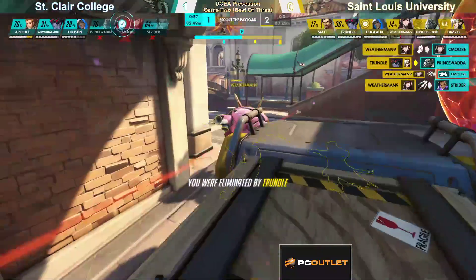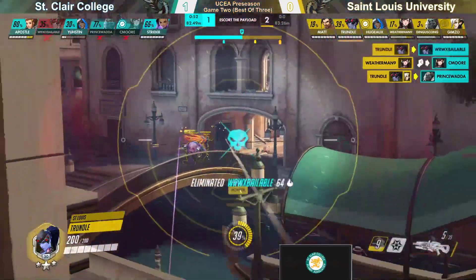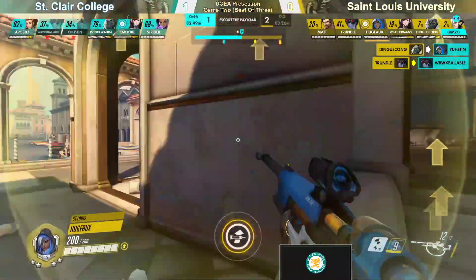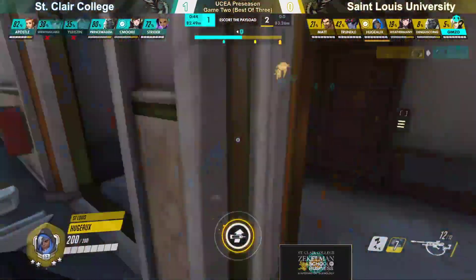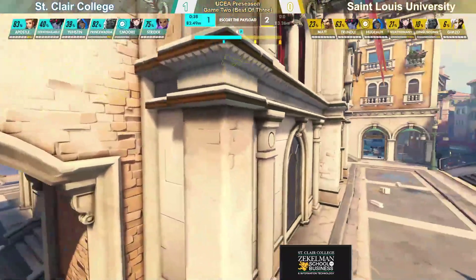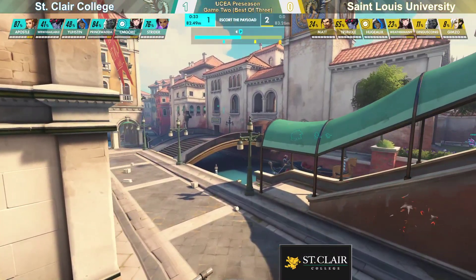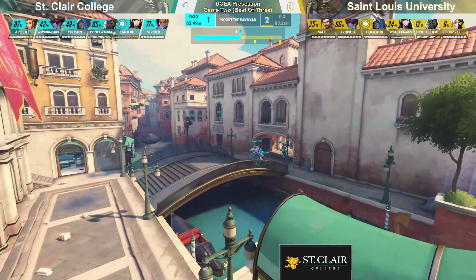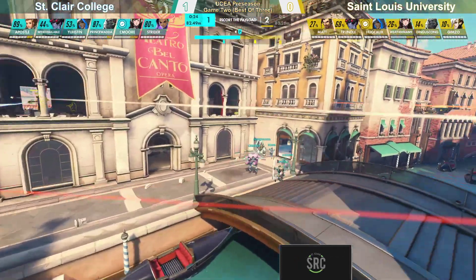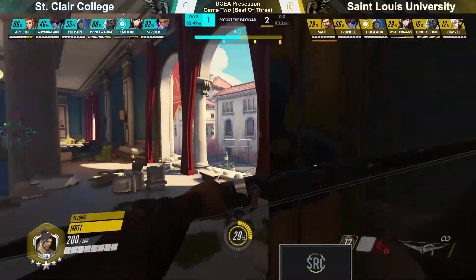Wada's getting knocked around, he's going to be taken out. Trundle securing another kill — and St. Clair once again with a minute left, really hurting. Another shot from Trundle — holy smokes. We actually see St. Louis here pushing up and really trying to force out this defense from St. Clair, sending them back, making it really difficult for them to get the touch. With 40 seconds left, St. Clair is going to have to make a really strong coordinated push here. There is a possibility for the EMP-mech combo in this fight, so it's going to be up to Strider to get that ulti charged up as quickly as he can.